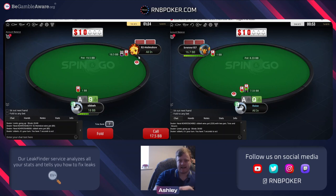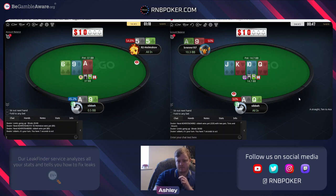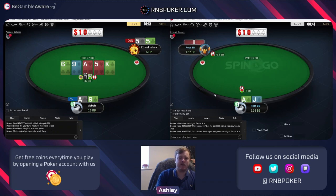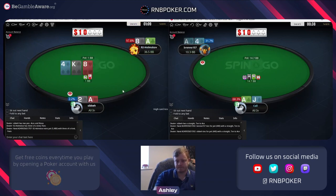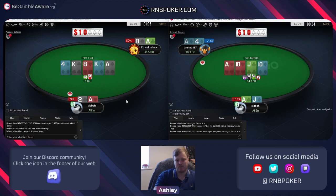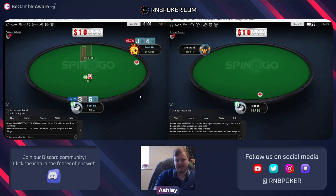We have to call ace nine - he's gone all in about six times now, so there's a good chance ace nine is just way ahead of what he's jamming. Fives - fair enough at that point. Ace nine is going to be a theory call anyway, so we shouldn't pass up on it when he's been jamming all in a lot. It's the type of guy that could just be jamming any ace, or even worse hands - just random spazzy hands.